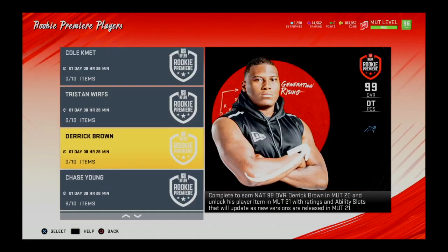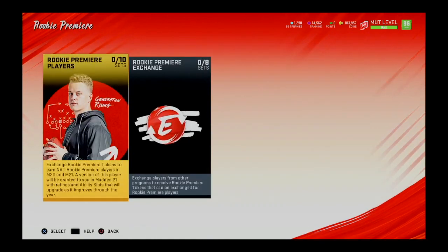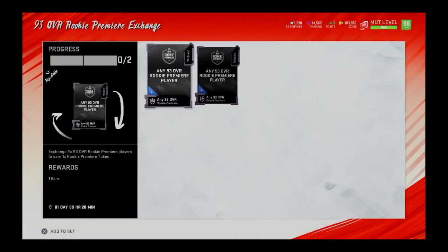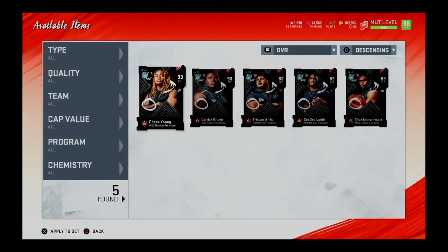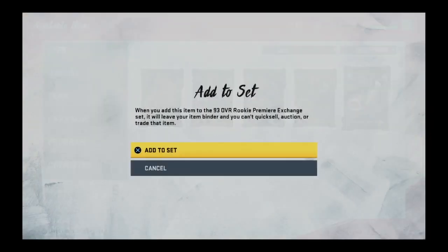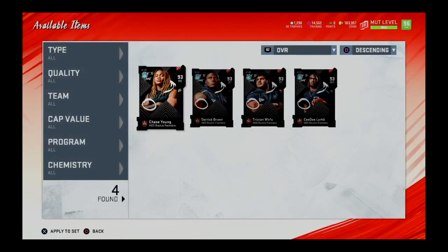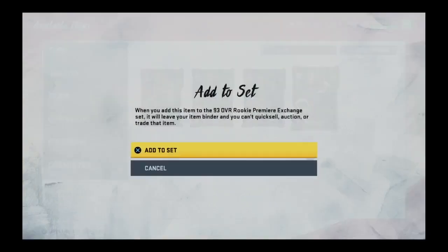I exchanged those two players, got myself a rookie premier token, and I'm going to do the same thing with the remaining players — not putting Chase Young in the exchange set, just the other six players — to get my rookie premier tokens. Once again, today is the last day to access these sets. The challenges are still going to be around and you'll still get 93 overalls, but you will not be able to convert those or get a 99 overall rookie premier player for free.